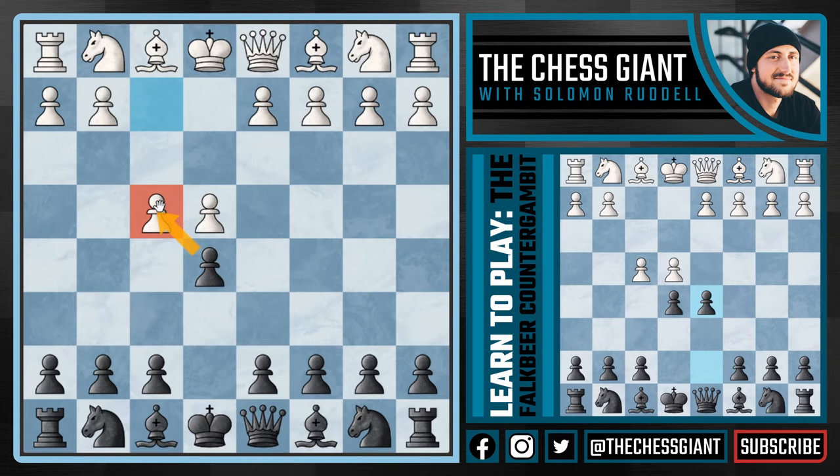For you players that play e5, that consider yourselves aggressive attacking players and don't really enjoy being attacked and only gaining a mere pawn for it, I recommend the dangerous move d5. And here we see the Falkbeer Counter Gambit. This is really probably the biggest reason I stopped playing the King's Gambit — this move d5.